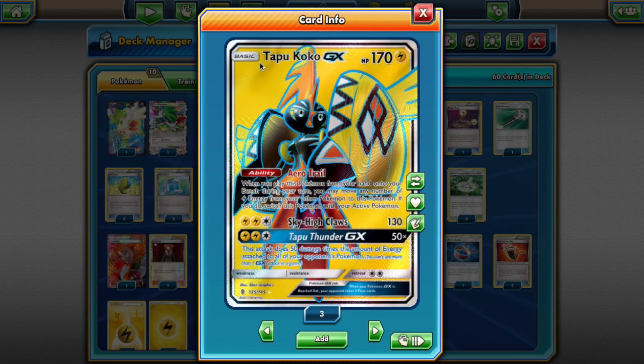We are going over Tapu Koko GX. First off, Tapu Koko GX is the star of the deck — a basic 170 HP Lightning Pokémon with the ability Arrow Trail. When you play this Pokémon from your hand onto your bench during your turn, you may move any number of Lightning Energy from your other Pokémon to this Pokémon. If you do, switch this Pokémon with your Active Pokémon. Basically, whenever we play Tapu Koko GX down, we can absorb Lightning Energy from all our other Pokémon and just switch it into the Active.